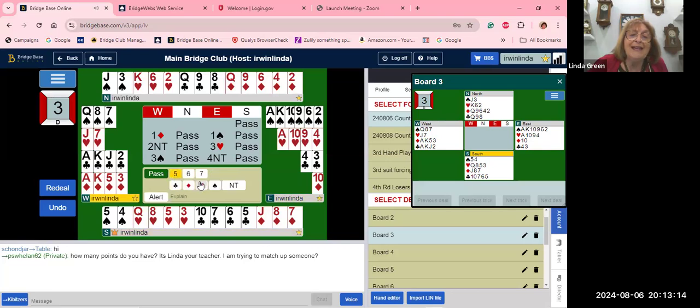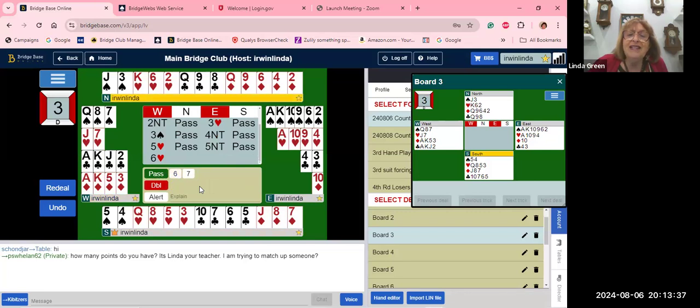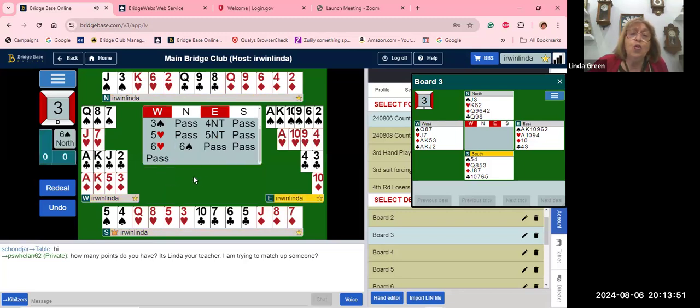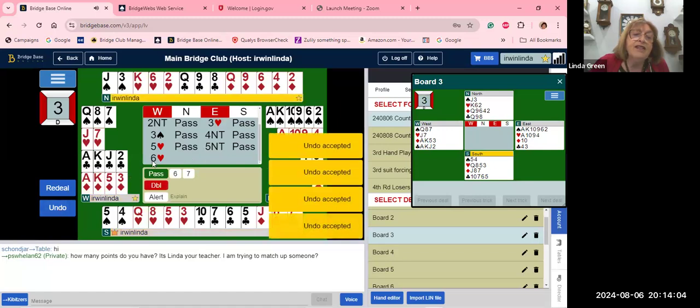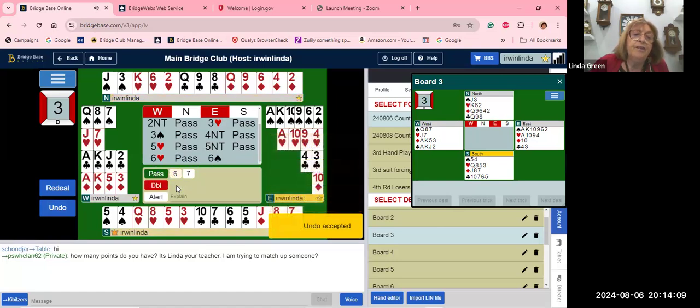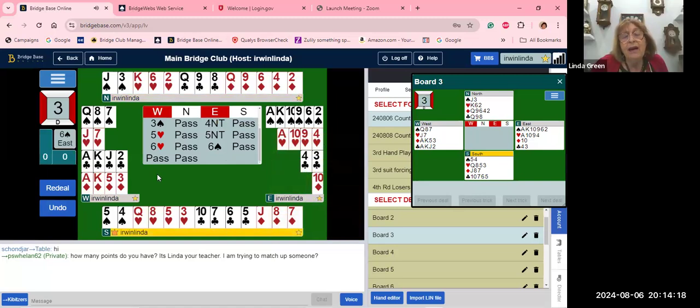Partner has 18-19, you've got 11 high card points plus three for the singleton is 14, plus one for the doubleton is 15. Fifteen and 18 is 33 — we have to go to slam. Bid four no trump Blackwood. Partner bids five hearts — two aces. Then five no trump to ask for kings. Six clubs is no kings, six diamonds is one king, six hearts is two kings. We're missing a king so we don't know about the hearts — we go to six spades. Everyone should have been in six on this hand.